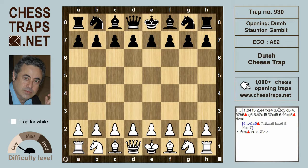Welcome to ChessTraps.net. A quick novice level trap now, which occurs frequently in the Staunton gambit of the Dutch defence. This is the Dutch cheese trap, named as such because of the many holes in black's position.